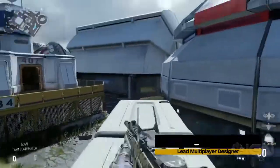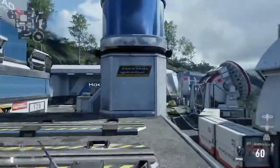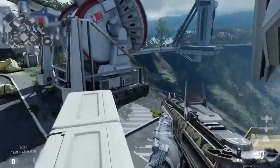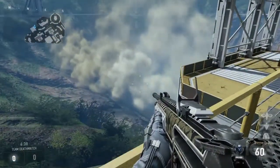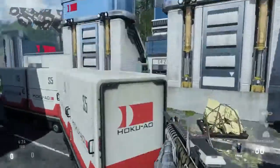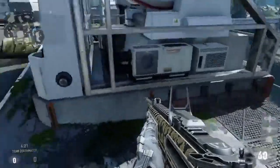Let's reveal another new multiplayer map, which happens to be this one we're on. Tell us the name of it and give us a little backstory. So this map is called Recovery. Recovery is taking place in Hawaii on a volcano — it basically happens on two sides of a volcano. It's a good place to put a multiplayer map, right on a volcano.